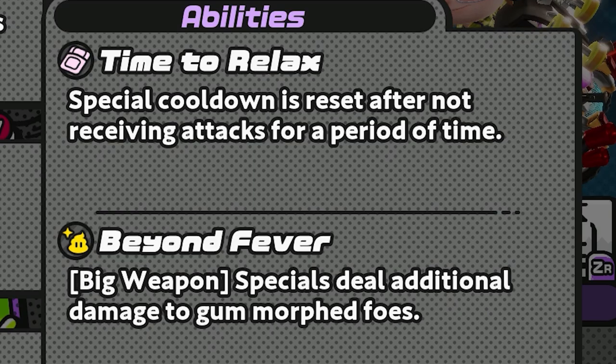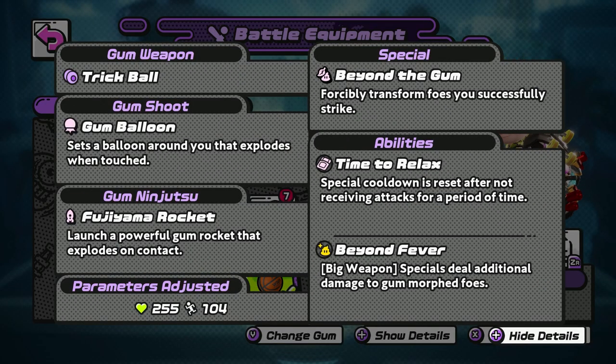On top of that, you also have Gum Balloon as your gum shot, which allows you to keep your opponents at bay, as they will eventually lock on and home into your target, leading to a potential opportunity to hit them when they get staggered from the balloon. Its ultimate is probably the best in the game — the Fujiyama Rocket — which has very good killing power. You should always try to use it on multiple opponents. It can take a player from full health to zero in no time. Overall, I think this kit is well-rounded, but it does have one weakness we'll get to later.